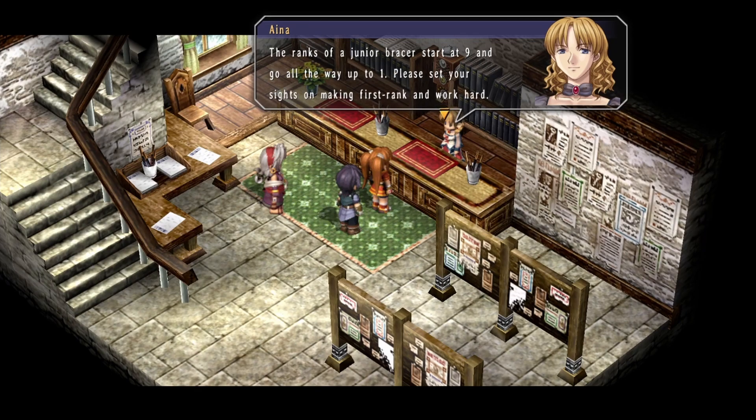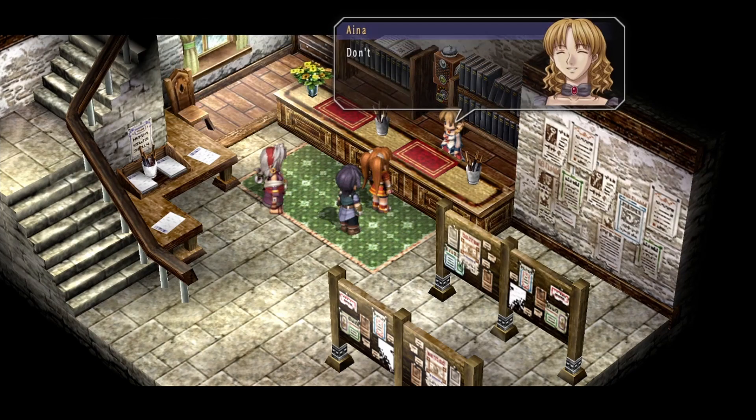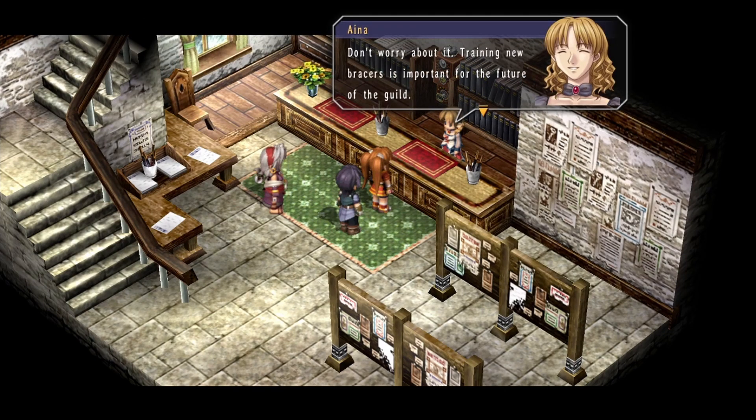The ranks of a junior bracer start at nine and go all the way up to one. Please set your sights on making first rank and work hard. The amount of MIRA and BP you receive will also be recorded in your bracer notebooks, so please have a look sometime. All that's left now is to finalize your training. Let's head back upstairs — I'll talk to you later Ana, and sorry about putting more work on your plate today than usual. Training new bracers is important for the future of the guild — I fully intend to work these two to the bone.